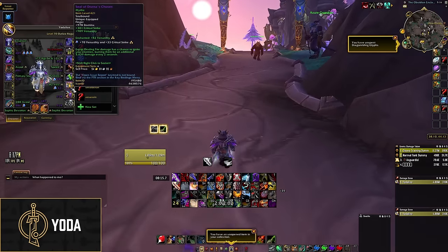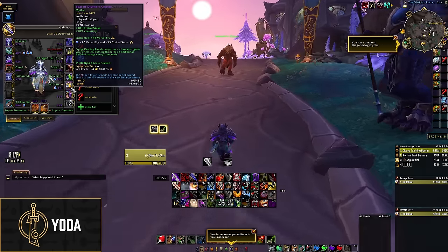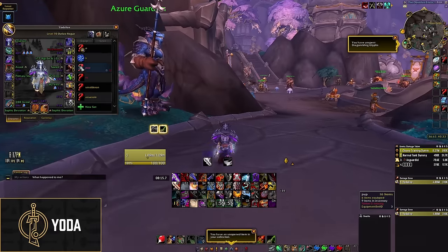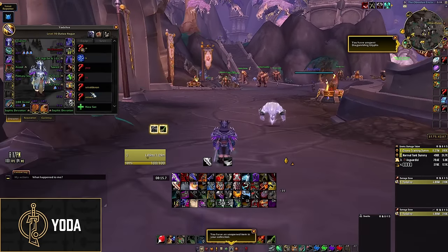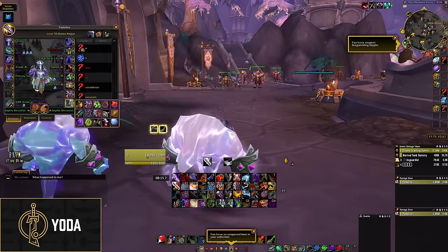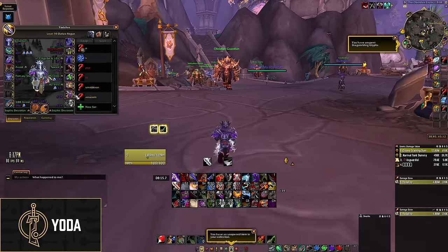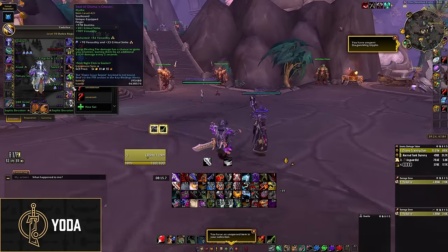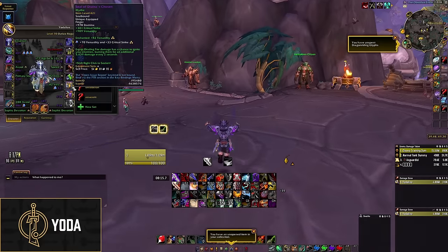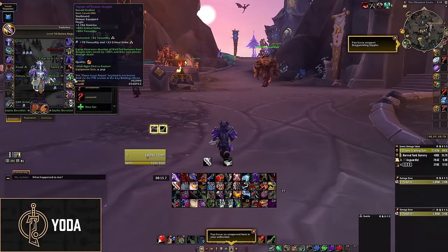For your rings, you're definitely going to want to use the Seal of Diurna's Chosen. This has the correct stats and is not under-budgeted in exchange for the damage proc. Rogue doesn't really proc it that often — you have Shadow Flame, your Helm Enchant, and potentially Dragon Fire Bomb. The procs won't be as many as like a Demon Hunter would, but it's free so just wear it. You also have Bullion, so there's no reason not to take it.